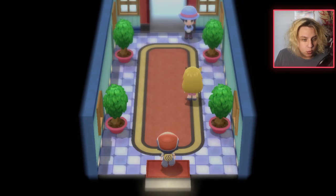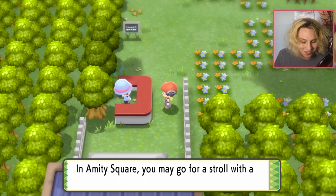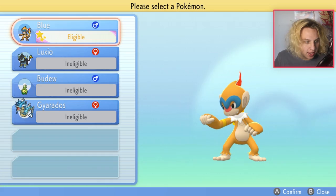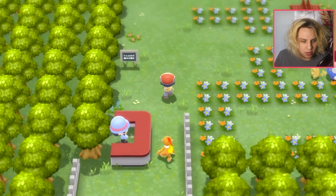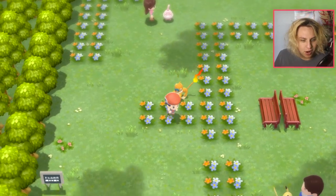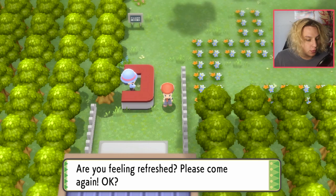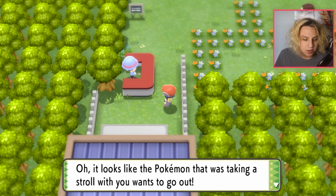Amity Square is kind of hidden. Once you make it here, go through this tunnel and you'll be brought to Amity Square. It's actually simple. In Amity Square you may go for a stroll — it asks which Pokémon you'd like to take, and usually you can only take your starter here. You just take it out, run back in, and it says 'Are you feeling refreshed? Please come in again.' Then she does an exclamation mark.